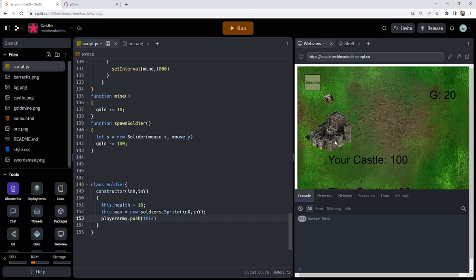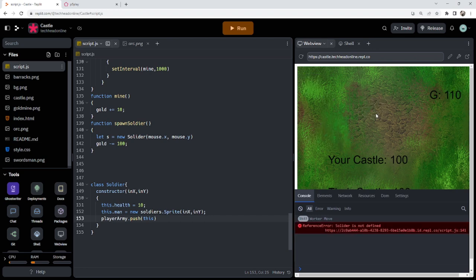Let's see if this works so far. I should be able to make my workers do some mining, then once I've got enough gold make a barracks, and once I've got 100 gold spawn soldiers. That's looking actually really good — except I wrote 'solidaire' instead of 'soldier'. A stupid little mistake by me. So spawn soldier is sorted.